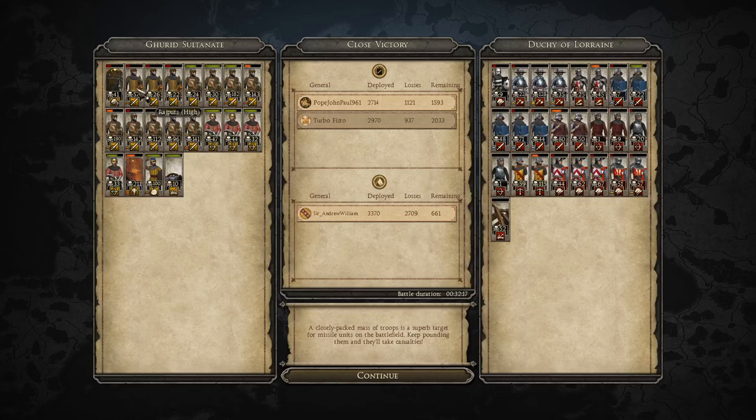Looking at the end results — the Rajput early version isn't doing as well as the late version. The best early Rajput got 47 kills, while the late versions got 182, 143, and 190 — the late Rajputs are excellent. The Afghan archers didn't get many kills but did eliminate one unit of Halberdiers, which was useful. The Naffatun War Elephants were the best unit in the entire army with 211 kills, and the regular Naffatuns got 100 kills themselves.